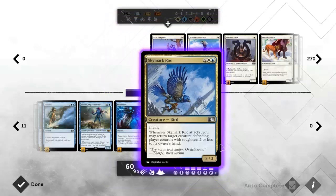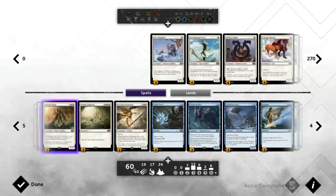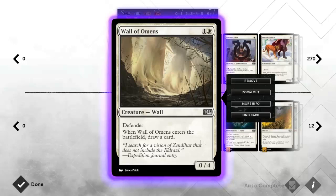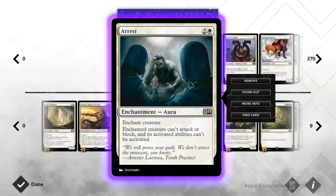The nice thing about Chasm Skulker is that if he has a lot of counters on it, you can blow up the board with Planar Cleansing and get all of these squid tokens to attack the opponent with and hopefully seal out the game. Other than that, we've got Wall of Omens - this one draws you a card, which is exactly what you want in a control deck out of a wall. Then we've got Brimaz just because he's pretty good and we're playing white.